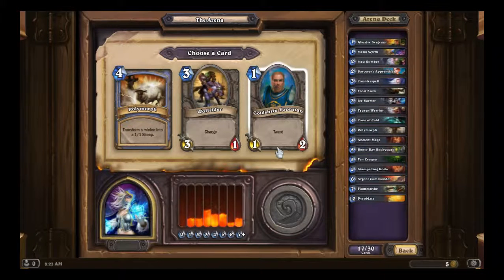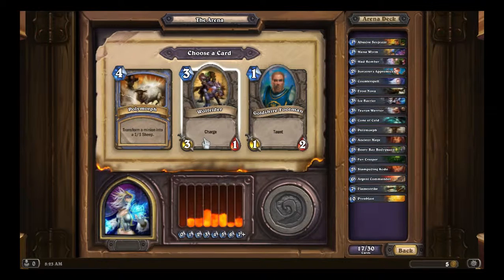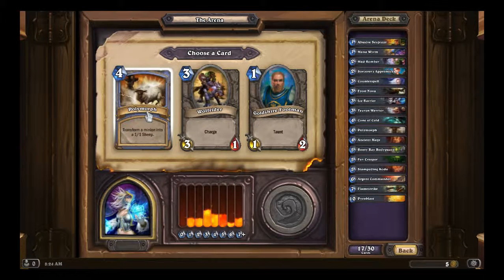Goldshire Footman, why are you showing up? Just to be tormented? Joke, trap. Wolf Rider is decent — 3 mana, suddenly you've done 3 damage. It's pretty much like a spell, dealing 3 damage immediately. You can take out something small or deal 3 directly. Polymorph is a decent card. I'll probably go for Polymorph.